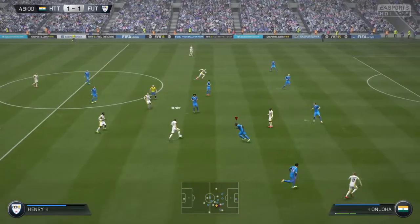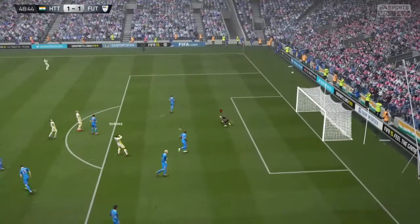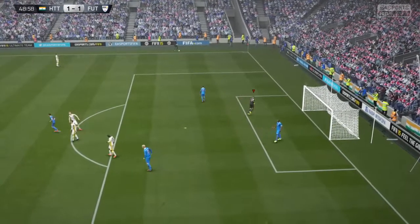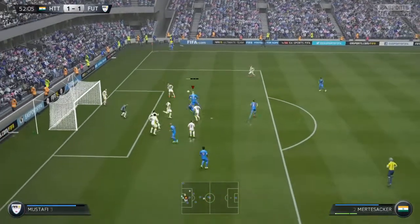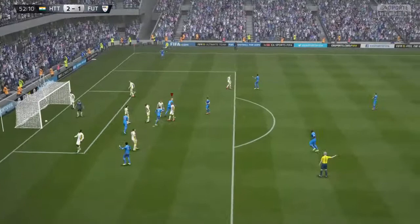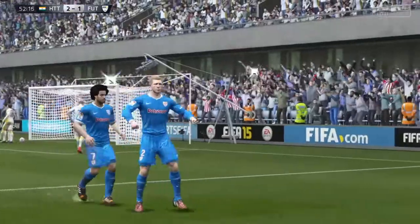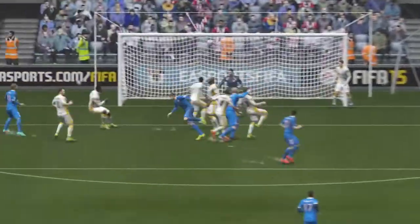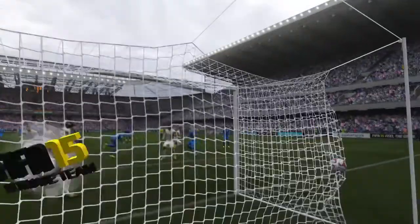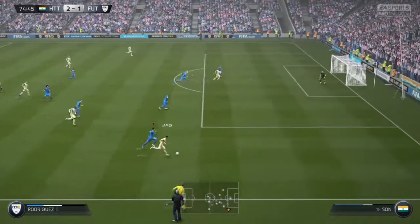The second half begins and a pass — Mkhitaryan with a shot, but above the goal, not on target. He's disappointed. Huddlestone with a corner kick, and Mertesacker — the big guy waiting in the middle — guides the ball into the back of the net! Yes, that's what he does. He doesn't have great pace and can't run fast, but look at that header — he jumps high into the air and puts some spin on the ball.